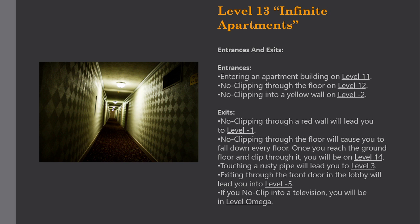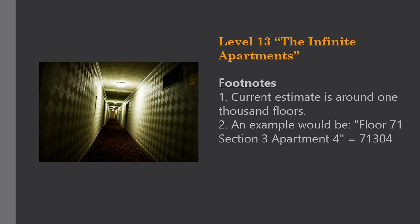Footnotes: Current estimate is around 1,000 floors. An example of the numbering system would be: Floor 71, Section 3, Apartment 4 equals apartment number 71-3-04.